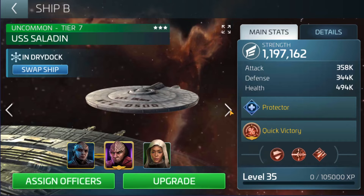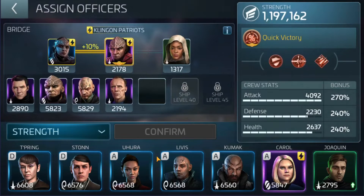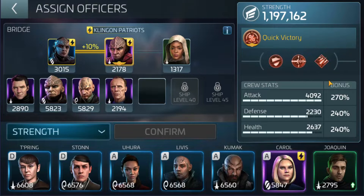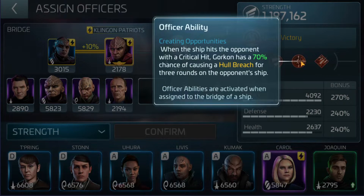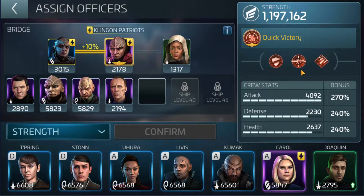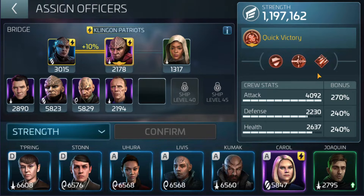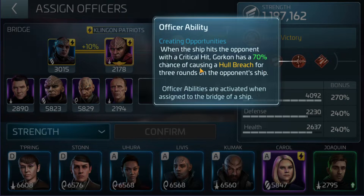The next officer we're going to go to is Origins Burnham. Her ability increases the weapon damage of the ship by 11%. This one was actually a hard one because technically speaking she can go with anything — it's just a flat increase of 11%. I've put her with Gorkon and Azabert. Gorkon's ability involves the hull breach, so every time there's a hull breach you get that bonus damage, and then to get an extra 11% on your weapon damage is going to further help do more damage if you get the hull breach to pop.